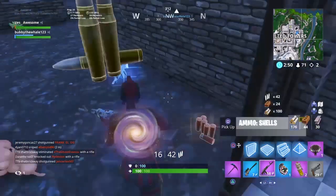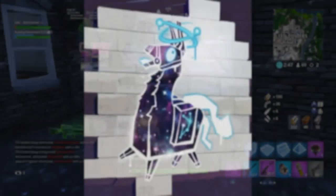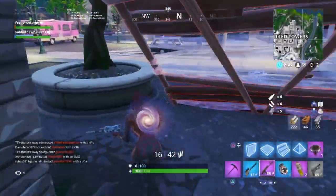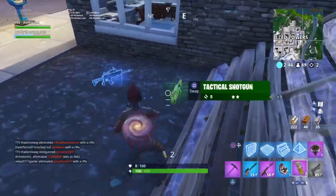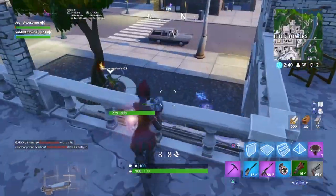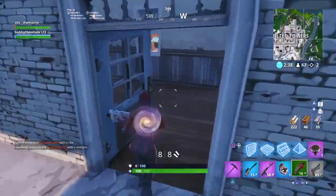Let's get right into the video. Here's what the spray looks like — as you guys can see, this Llama spray is pretty sick. How you actually get this spray is you have to have the Galaxy skin. It's pretty self-explanatory: Galaxy skin, Galaxy Llama spray. But in case you guys do not know how to do it and you're wondering why it didn't come to you, that is how you actually get it.